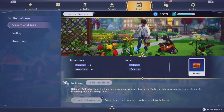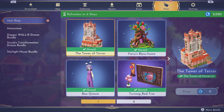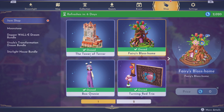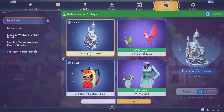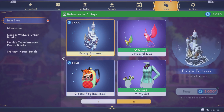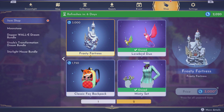In our premium shop, we own everything on the first page — we got Tower of Terror, the Block of the Fairies house, Turning Red set, Boo onesie. On this page we own that, we got the classic fox backpack is back, and the Frosty Fortress. I don't think I'm gonna get either of those right now, I need to build up my moonstones.